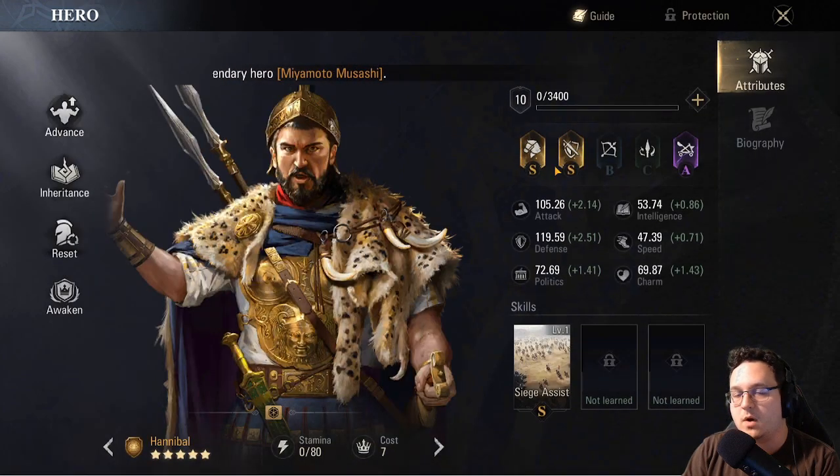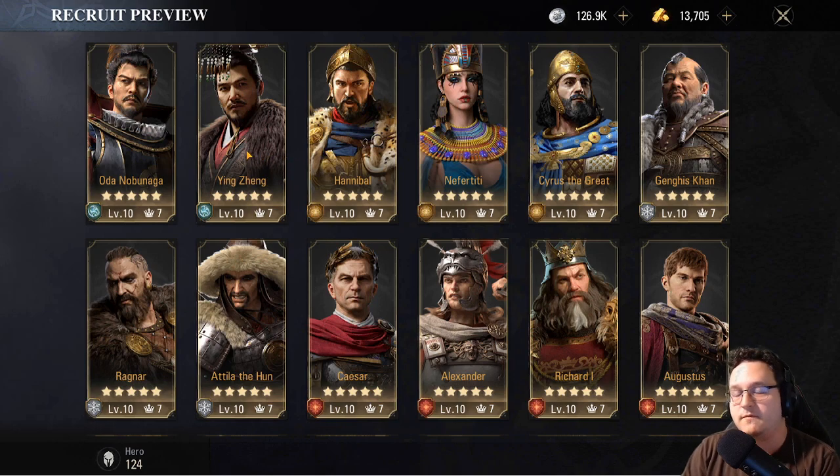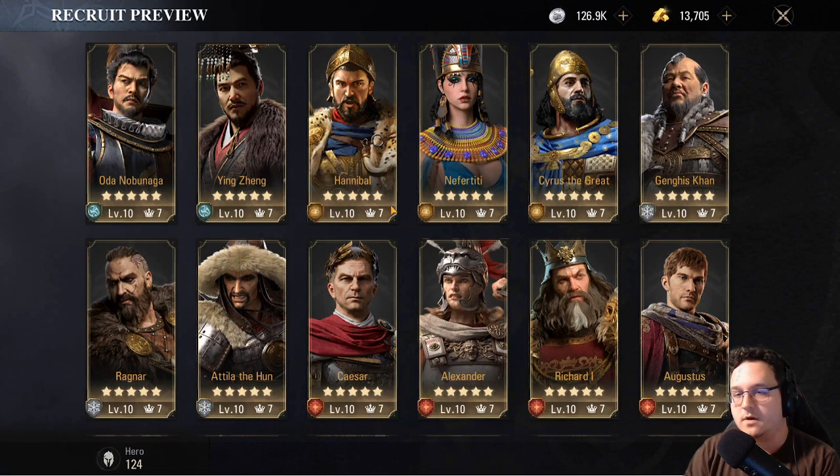So number one: pay attention to troop type tier rankings. Number two: if you can have them be from the same faction, that's a bonus — but it isn't as important as troop type tier.